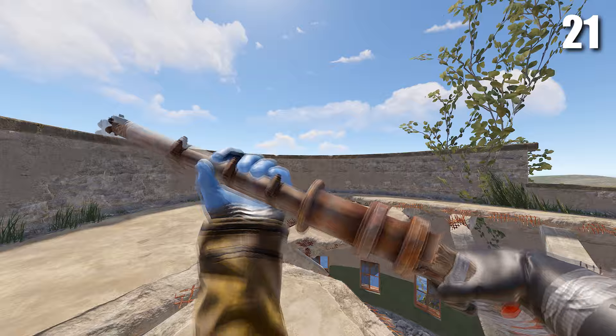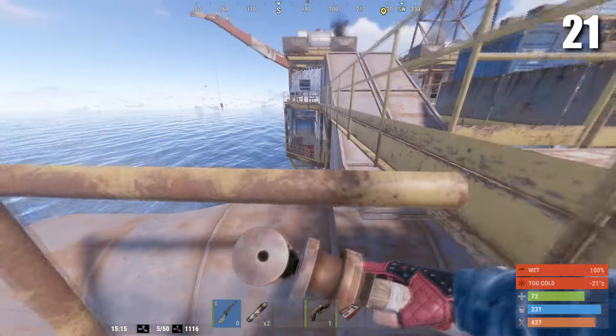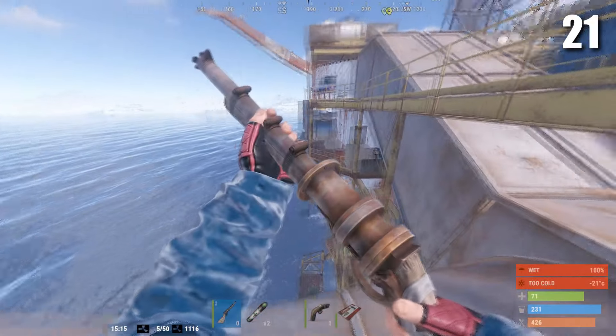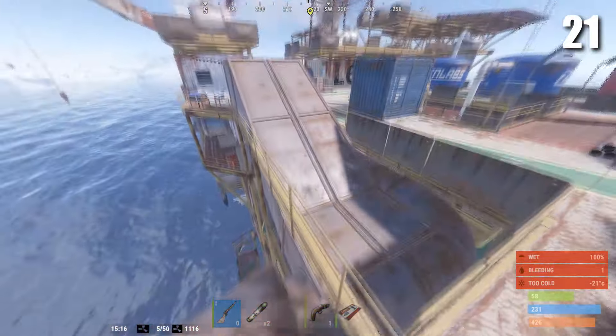Next up is the water pipe. The water pipe is basically the eoka but it goes off every time. It can be pretty good at close ranges, but its biggest problem is that it only has one bullet, and when you're trying to kill geared people you're probably going to need more than one bullet.